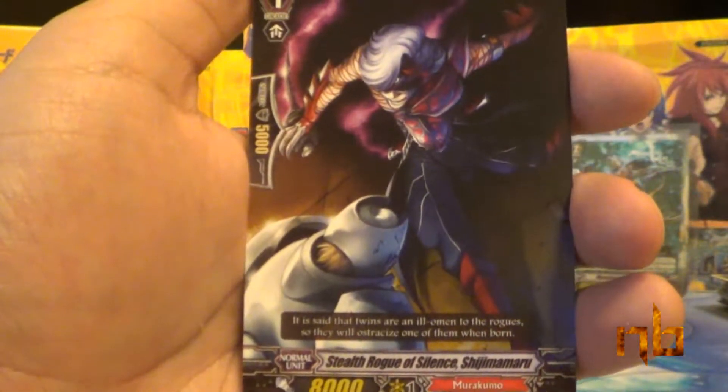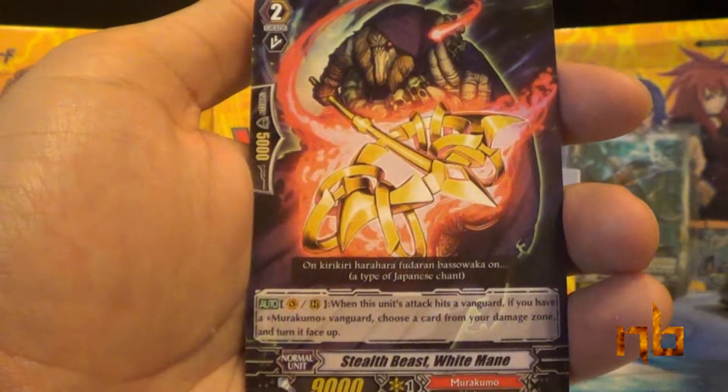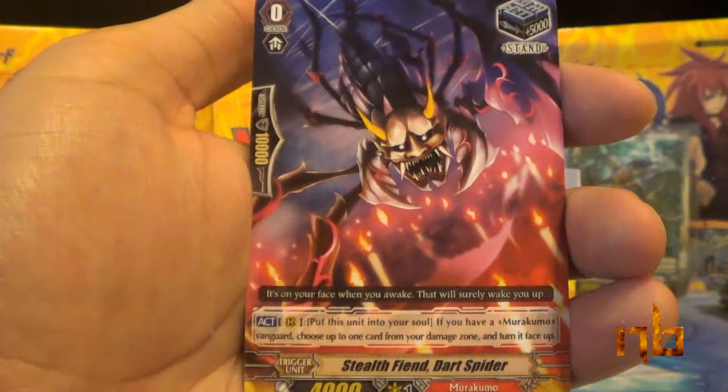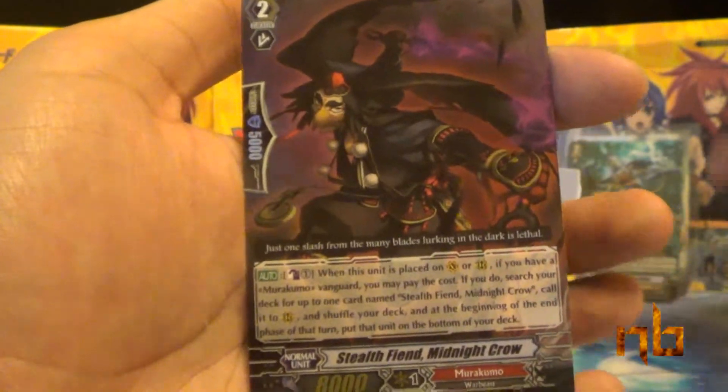Stealth Rogue of Silence, Corolla Dragon, Stealth Beast White Mane, Stealth Fiend Dark Spider, and Stealth Fiend Midnight Crow — another duplicate double rare.